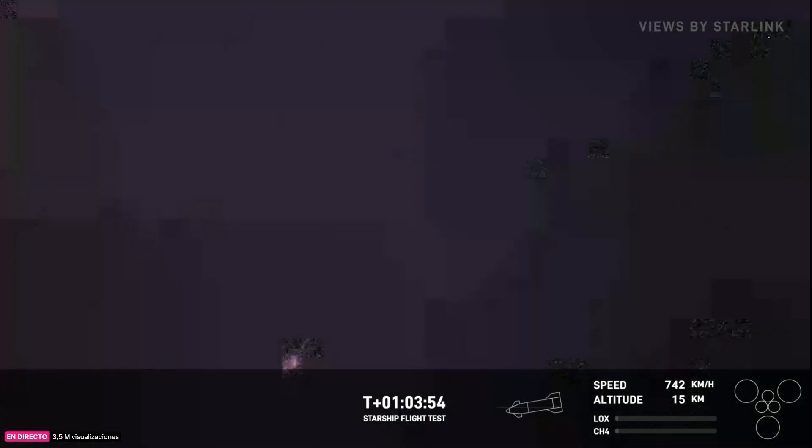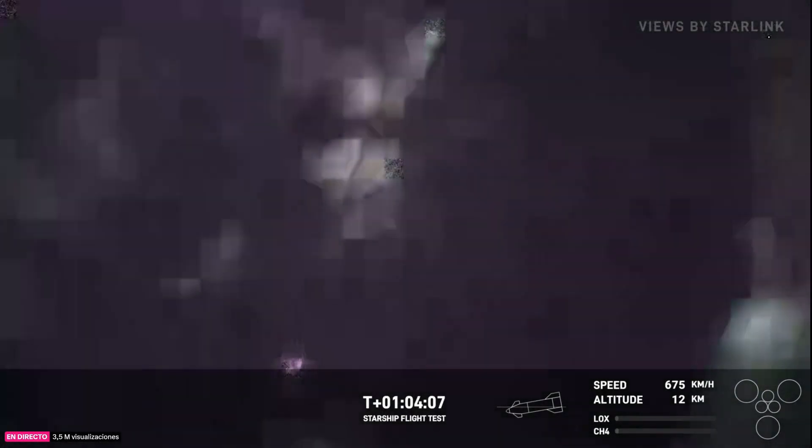We're about to go under a thousand kilometers per hour. Starship is at 20 kilometers altitude. Keep in mind that even though we can't see much, the data itself is what we really care about. Starship is subsonic — traveling below the speed of sound. That movement means the flaps are actuating. We can see something. Starship is now 11 kilometers over the ocean. All this data is incredibly important, even if it breaks up right now.